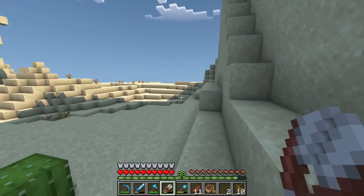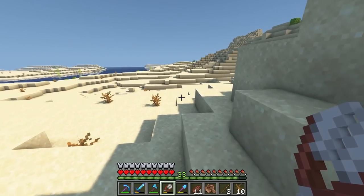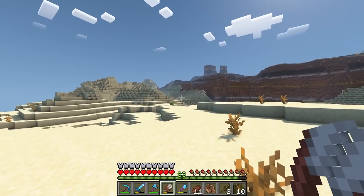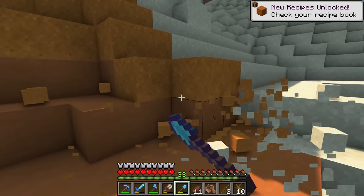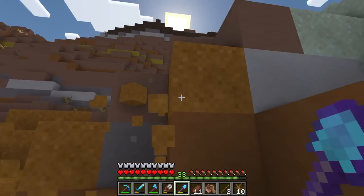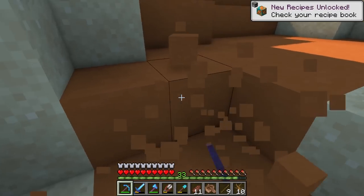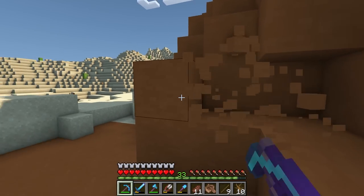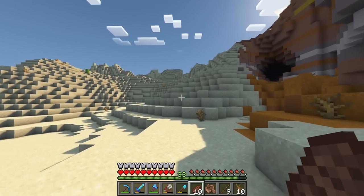We need to find a village because the camels live with the villagers. Not exactly sure why they would choose them as roommates, but hey, maybe they get a good discount on rent or something. There's also a mesa here. I really need to find a village, but this orange sand would look great with the camel sanctuary that we're building today. So it can't hurt to spend a couple extra moments grabbing some of this, and since we're already here, let's grab some of this orange terracotta as well, since it pairs really nicely with that orange sandstone.